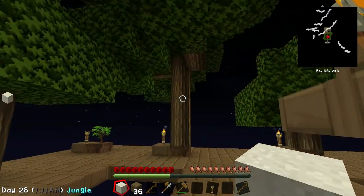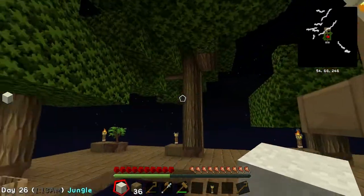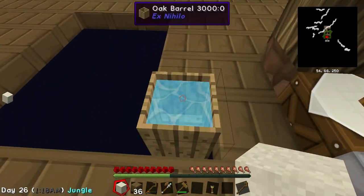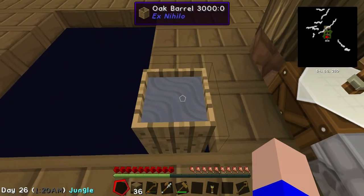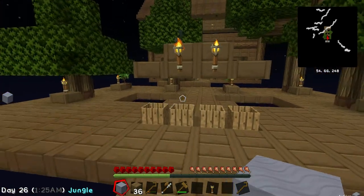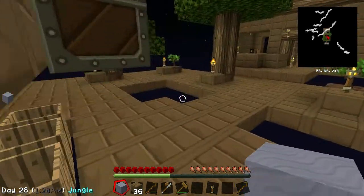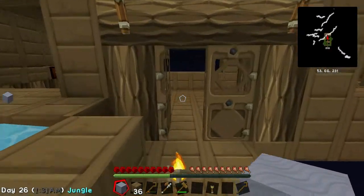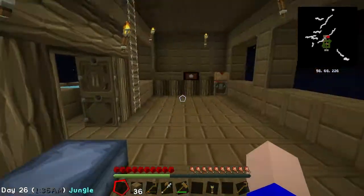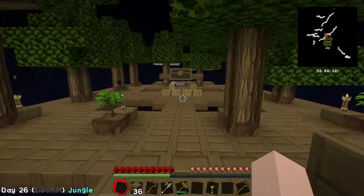We've got an emerald. Oh, it's another big tree - god damn it with the big trees. Let's pop that in there too. And then that should have turned to clay, which is just fantastic because clay is what we need to make the machine-thing that we need. So we can pop the clay in there for now. Cool - we've got a source of clay.